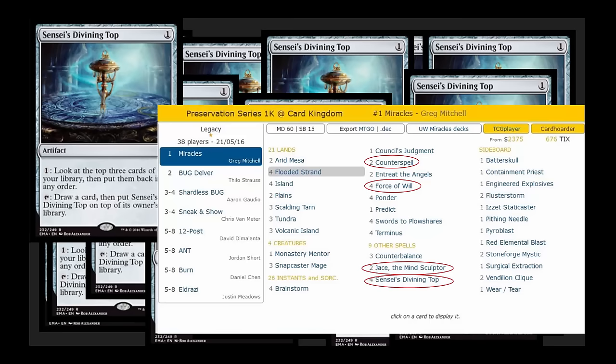Just last week, Card Kingdom ran their Legacy 1K series. Looking at the top deck that won — Greg Mitchell's Miracles build — we see a significant number of cards from this set in it: Counterspell, Force of Will, Jace the Mind Sculptor, and Sensei's Divining Top. This set was built to allow people an easier entrance into these older formats and to get them the staples playable at the absolute top tier of Vintage and Legacy.